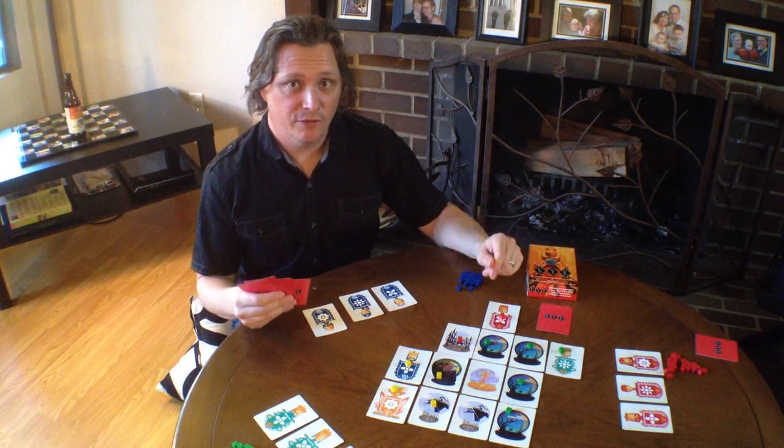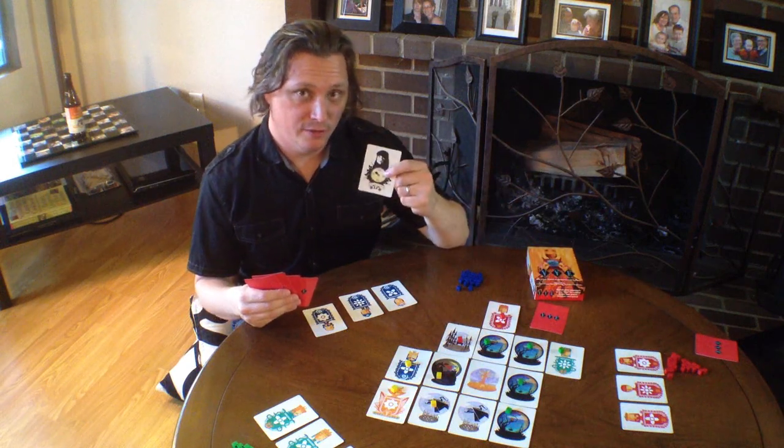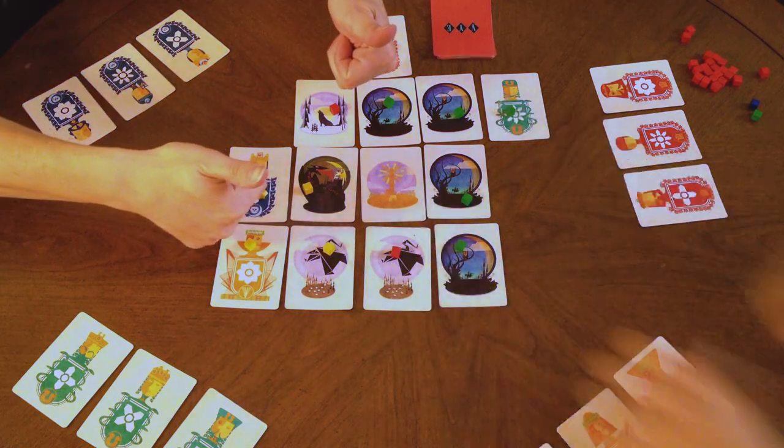Play continues around the board until the inevitable Empress is drawn. When she's drawn, the game is immediately over and you begin scoring. This is when you see who had the best strategy and wound up with the largest connected kingdom. Remember, only connected kingdoms count.